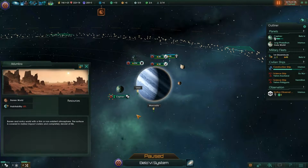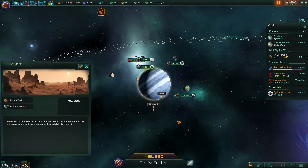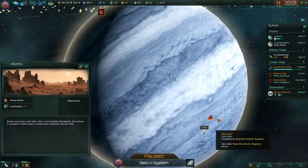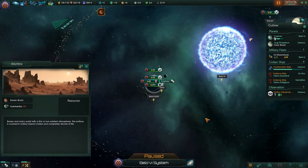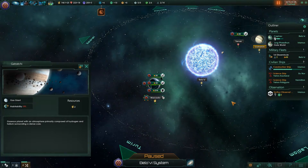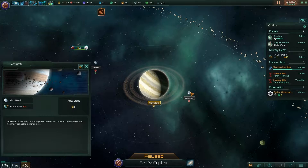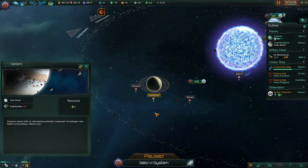Marcadio over here is a gas giant, and Kafev is a moon of that gas giant. There's another one, Adumbra. Istis here was supposed to be a moon, but I made the distance a little too close — it wasn't far away enough. And Getrachi is another one. Got a few moons there.